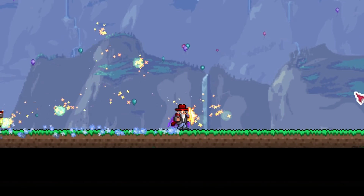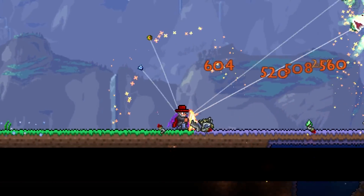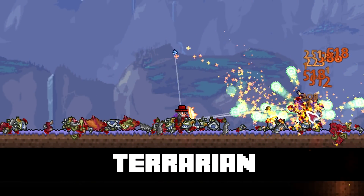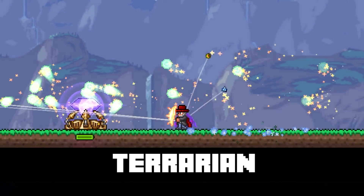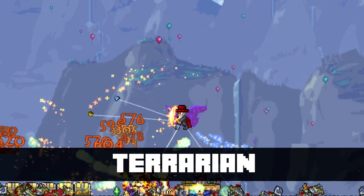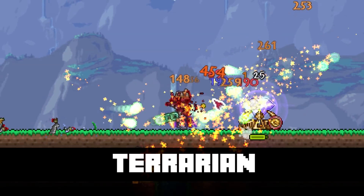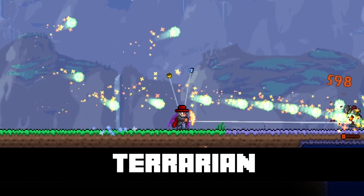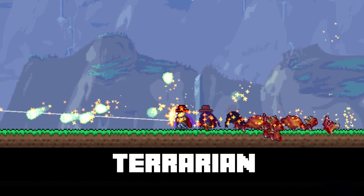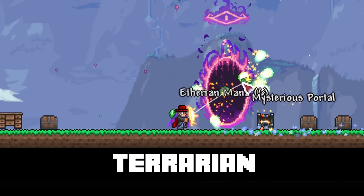In the number 2 spot, I could have easily tied this with number one — I'm still torn on this. So I'm going to give number 2 to the Terrarian. This is the final yo-yo in Terraria, and the reason I just want to stick it at number one is because I absolutely love yo-yos in Terraria. After doing my yo-yo series and discovering the Terrarian at the end, I just love this weapon. It spawns little green particles, stays out forever, and if you pair it with a yo-yo bag, it's insane. It doesn't use any mana or ammo.